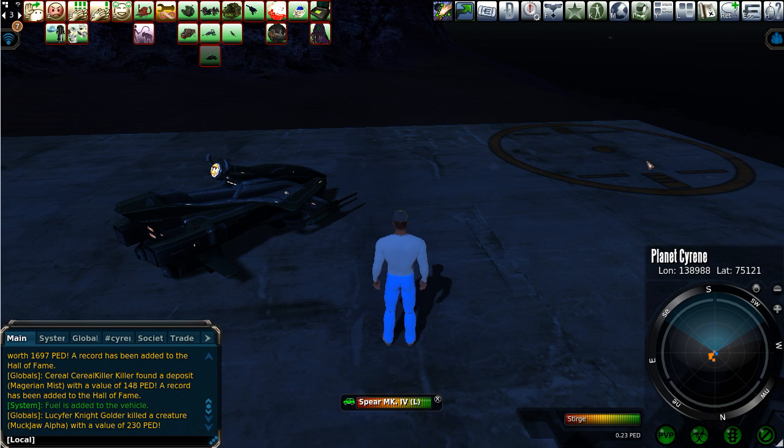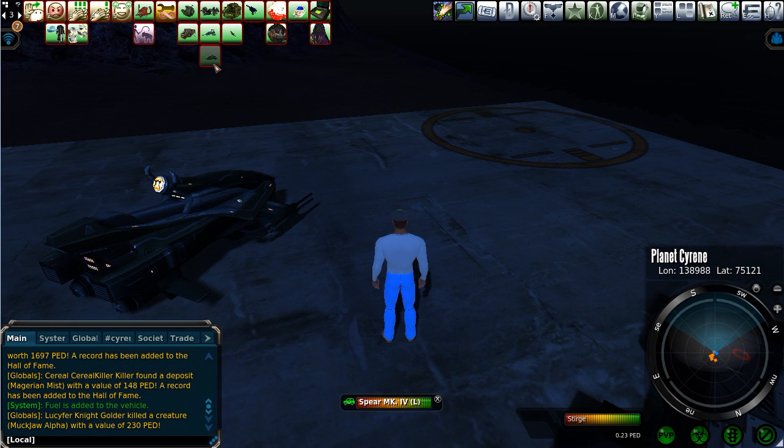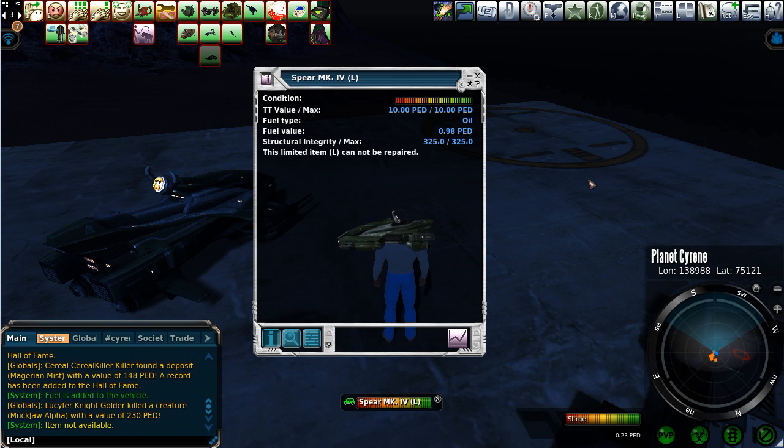Here it is — the Spear MK4. Pretty sleek looking thing. Looks like you should have a little gun on the front. Look at that cool steering wheel — looks like there's a little angry face on it, and some cool jets. We spawned it here. Here's the full TT value: 10 ped. It's got oil. Currently has fuel value of 0.98 ped. Interesting — I only jumped on it for a few seconds and I've already burned two ped of fuel. So this isn't very efficient.